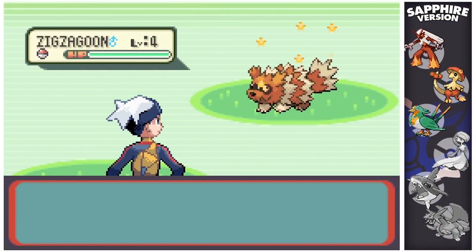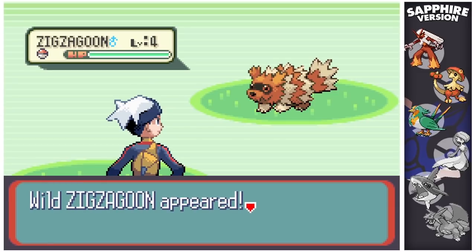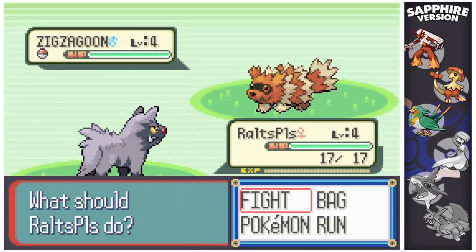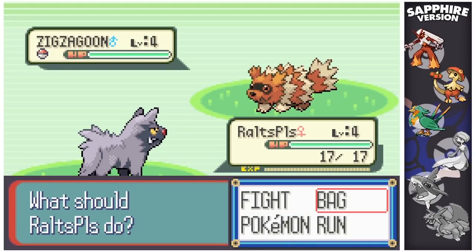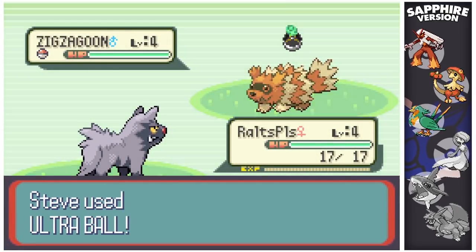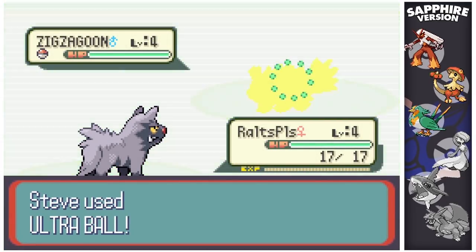Shiny Zigzagoon — so that's right away, oh my god. Shiny Zigzagoon! Alright, I'll be right back in a second, just going to make a quick cut because my window is wide open and it's really loud. Okay, I am back. That is phase three — very quickly done for Ralts. It was a much shorter hunt this time, only 1,838 encounters. If I can get every phase this quickly and not 31k like Lotad, that would be great.